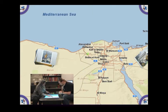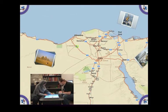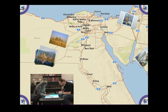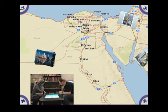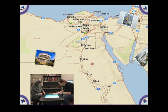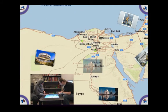Incorrect placements, on the other hand, will have red borders around them when placed on the map. Incorrect placements can be retrieved from the map by pressing and holding the image. A location card will reappear and the player can try again.